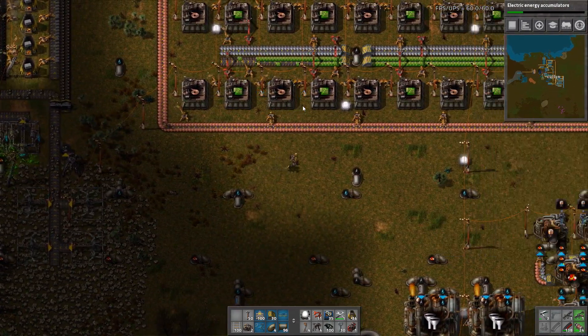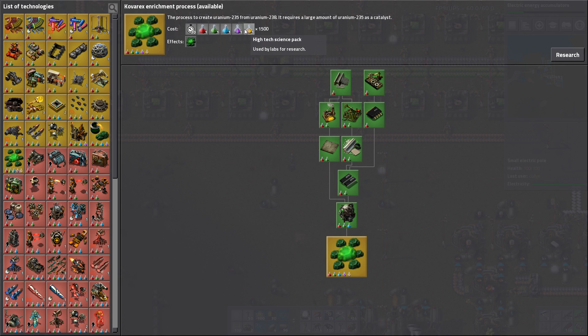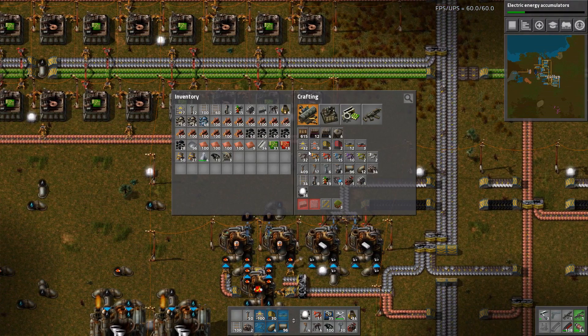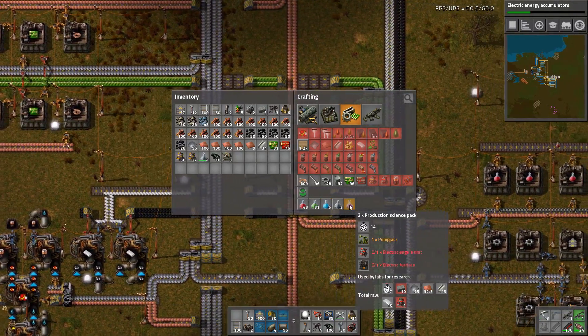We should probably look at doing this research - reprocessing - but then it needs production science packs. This one needs space science, high tech. So, production research. Can I make that? Yes I can. One pump jack, one electric engine, one furnace. It creates two, it takes 14 seconds. So I only need like four labs making them.